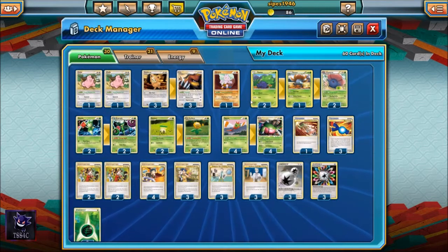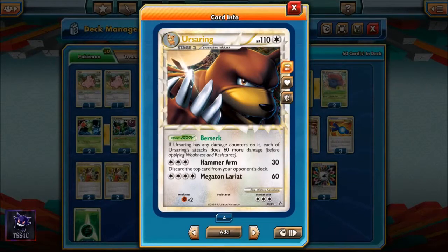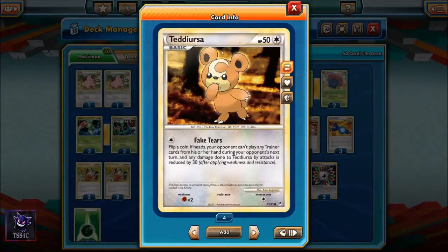Our other attacking Pokemon, for situations where we find ourselves unable to hand-size match with our opponent, would be Ursaring Prime. Ursaring Prime is a stage one Pokemon that evolves from Teddiursa, has 110 hit points, and has the Berserk Pokebody ability. If there are any damage counters on Ursaring Prime, Hammer Arm and Megaton Lariat do 60 more damage — giving you 90 and 120 damage for three and four colorless. We run three Ursaring Prime and three Teddiursa.